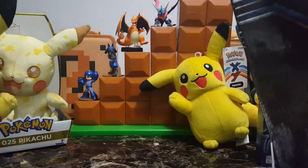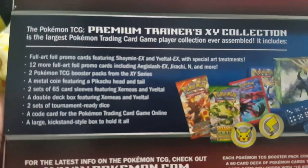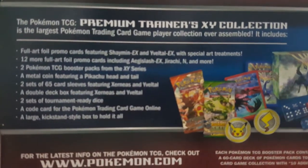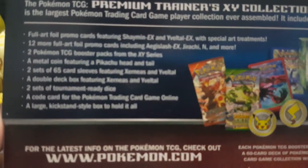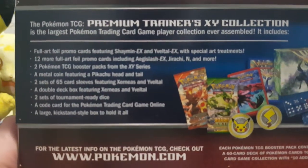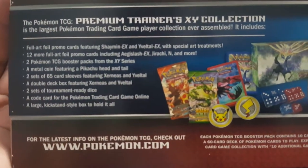Take the plastic off. Here on the bottom it tells you what it brings you: full art promo cards, 12 promo cards, two booster packs, metal coin, two sets of 65 card sleeves featuring Yveltal and Xerneas, a double deck box featuring Xerneas and Yveltal.